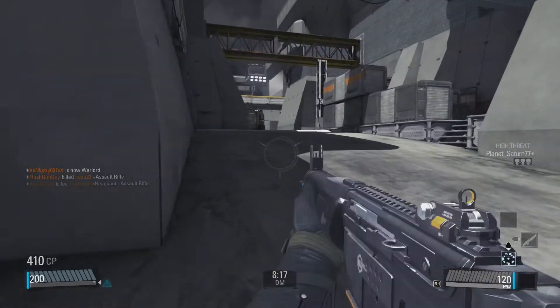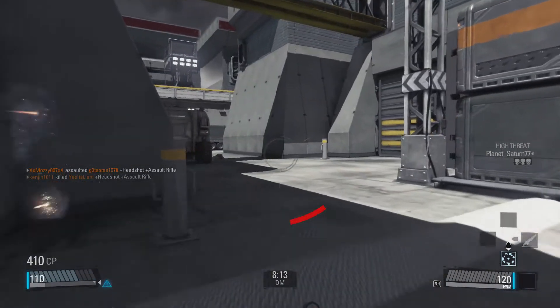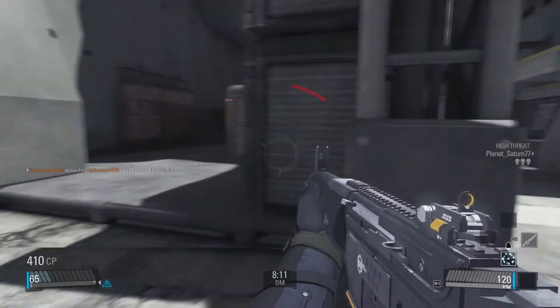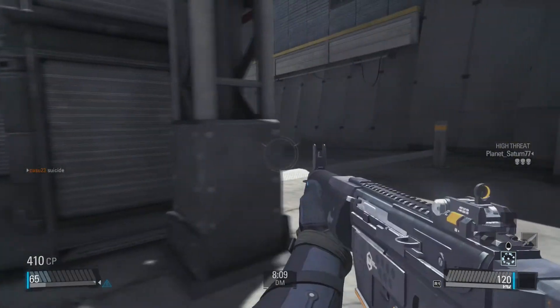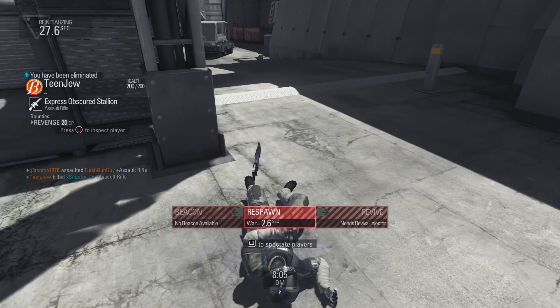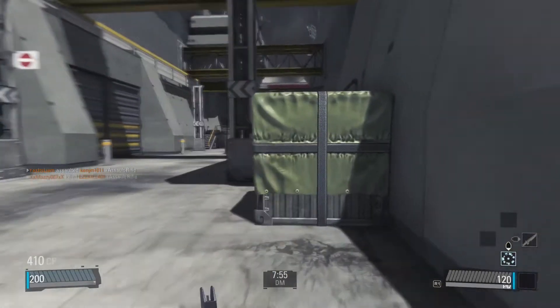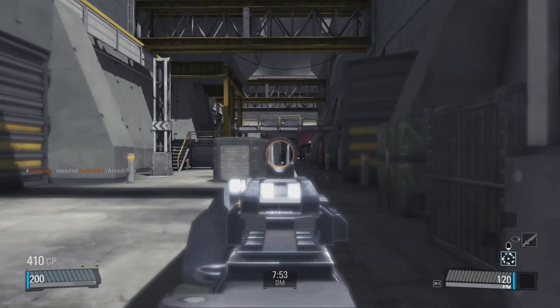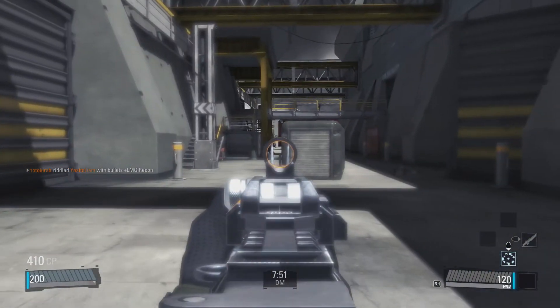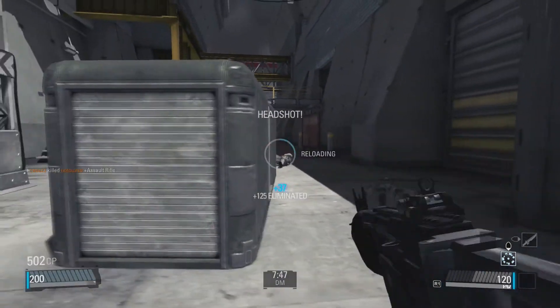Somebody's behind me — and they got me. Where was this person? Did they spawn over there? The spawn system in this game is really messed up — people spawn behind people that are running around. That's just not what you want your game to do, quite frankly, unless you're looking to really frustrate your players. There's somebody back there — yeah, take that.